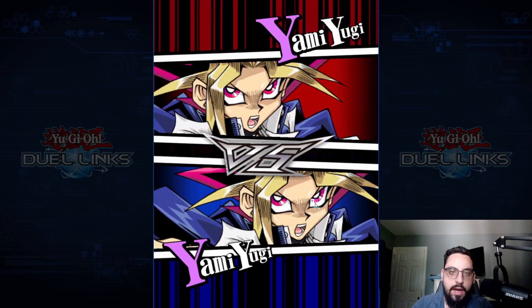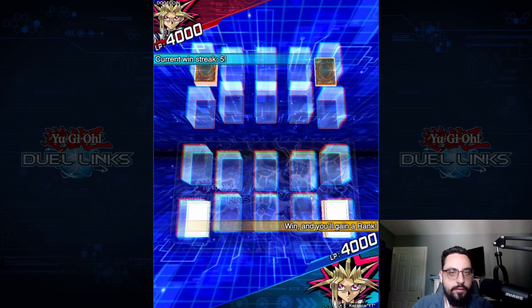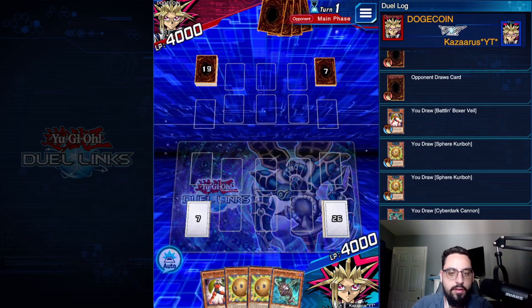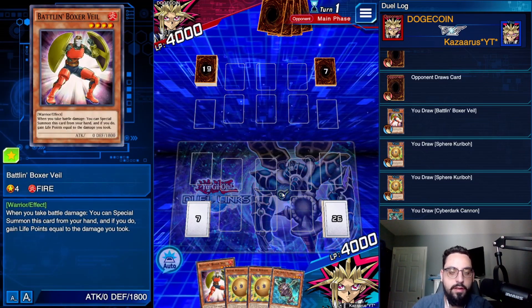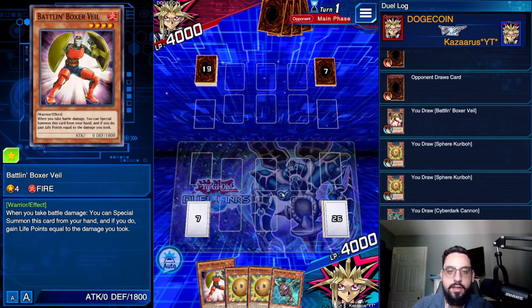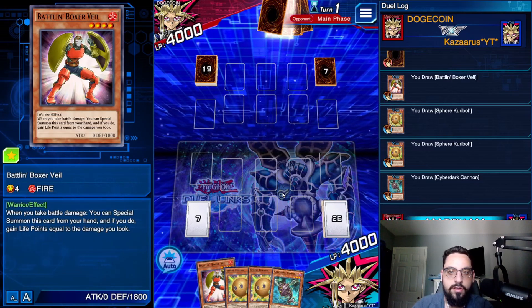We're up against a Yami Yugi. He's on a win streak of five. We're going second — we get a rank up if we win. 23-card deck. Our hand isn't bad, a lot of cards to trigger D-Draw with. But if it's Gaia, all these hand traps are kind of useless unfortunately.